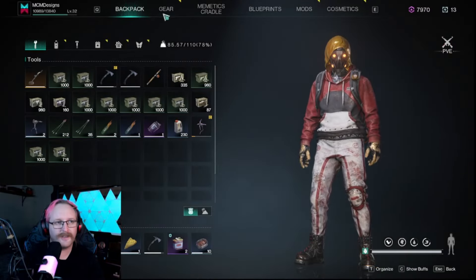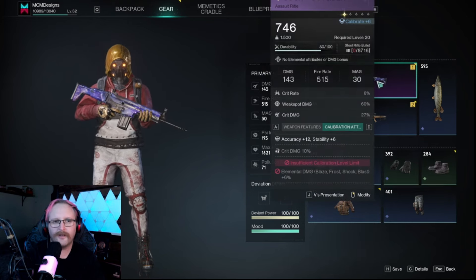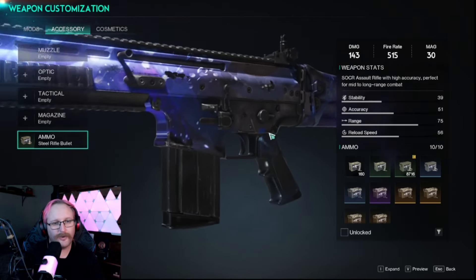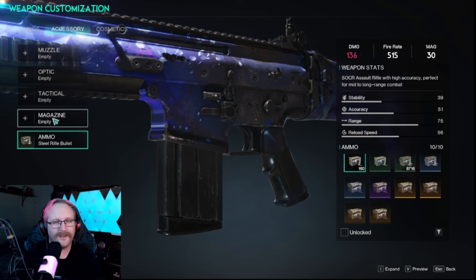It's all the same process. In order to change over your weapon type, you need to go into your inventory and click on the gear tab. Once you click on that gear tab you're going to have all of your gear here. Right click on the one you want to change, go into accessory, then go into ammo, click on the one that you want, and make sure you equip it by pressing F.